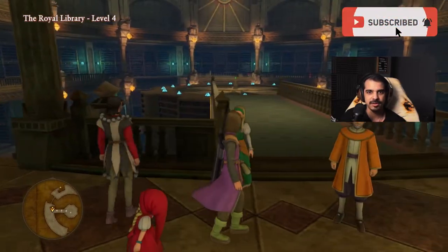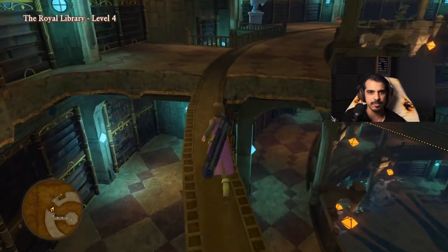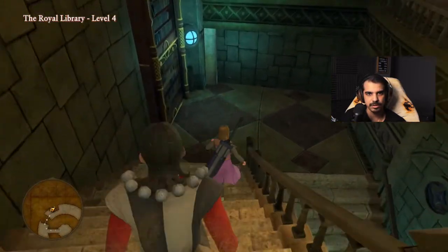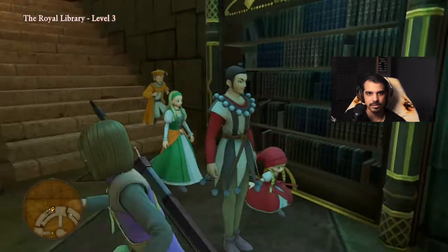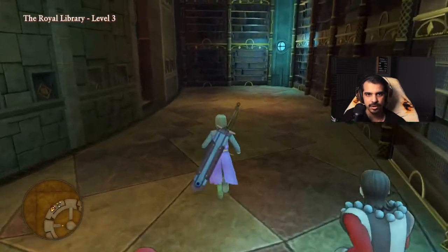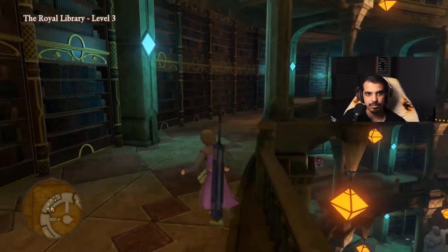So we had just gotten to the top level, and what it did is that when we pressed the button for the switch, it seemed to have opened another area. So we're going to go back in the third level and go check it out — let's see if we can find this book.